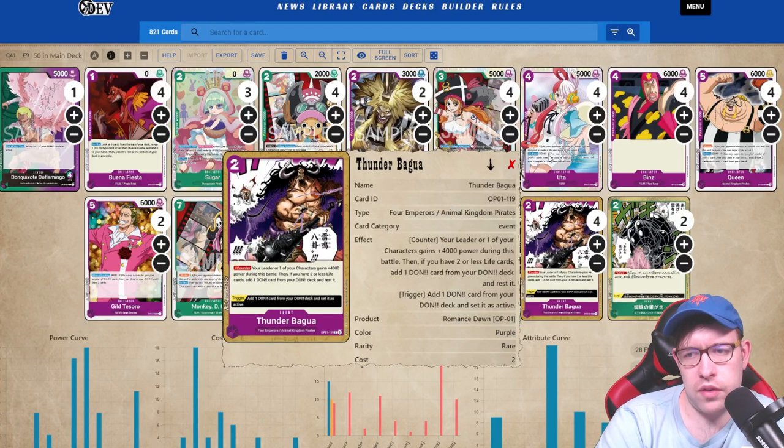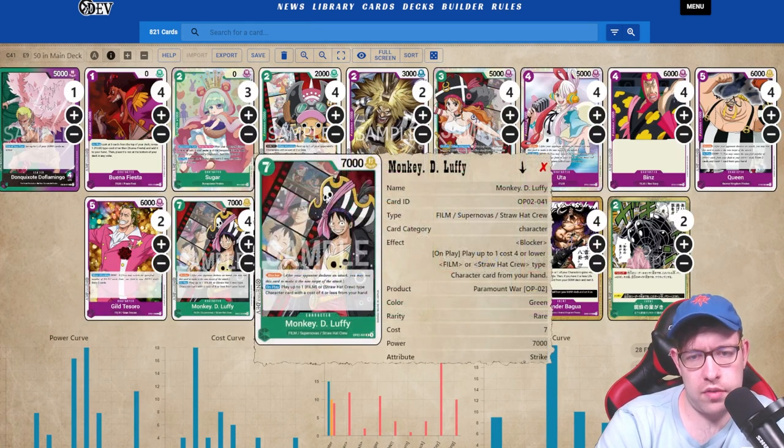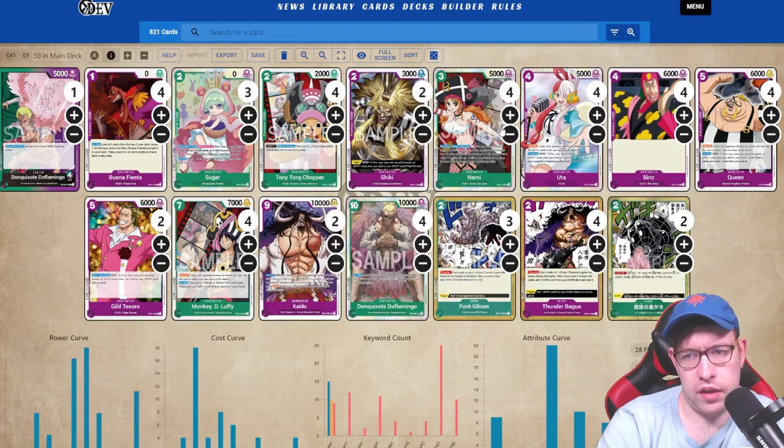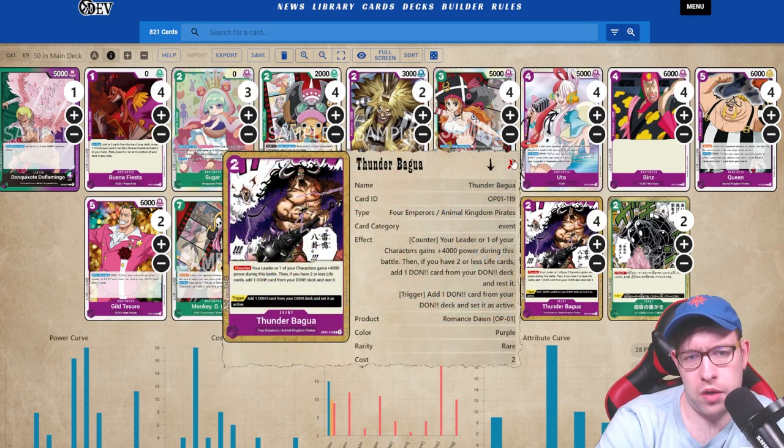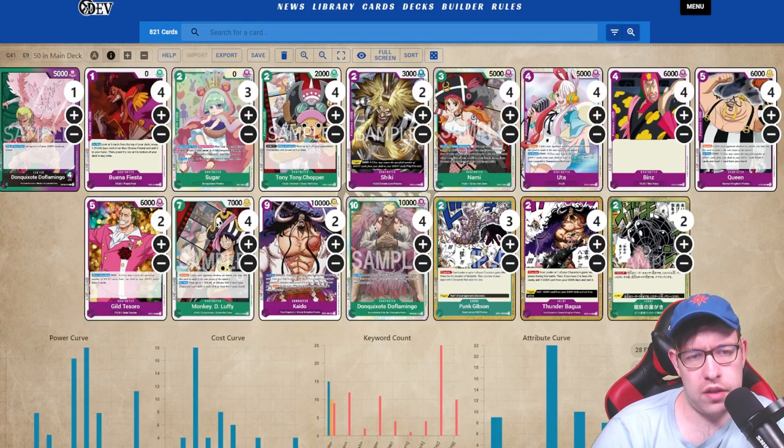Even without a DON-minus effect you can go up your curve. We want to get to turn seven faster — going second we can use Thunder Bagua to ramp back up. Say we're at four DON and we play Nami or Uta for four, they attack, the second attack we Thunder Bagua up to seven, then we can Luffy and chain another card. Thunder Bagua providing free ramp, even though it's non-searchable, is very strong. The conditions are easy to meet with this deck.